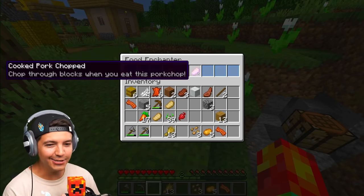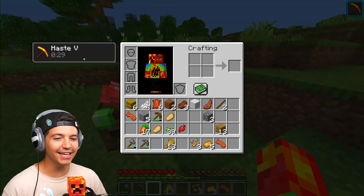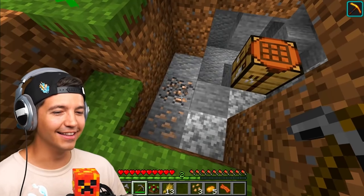Regular pork chops, when enchanted, give you an incredible mining ability. You get haste 5. I mean, come on, this is incredible. Just wait until we actually get some useful tools.